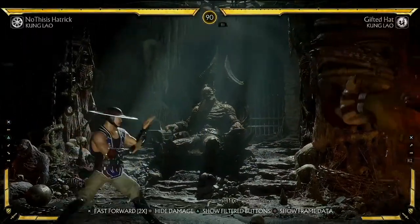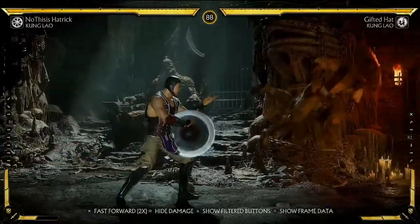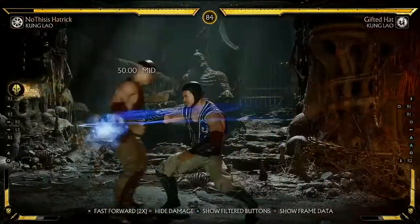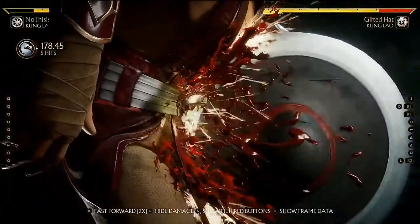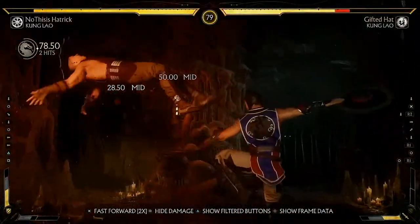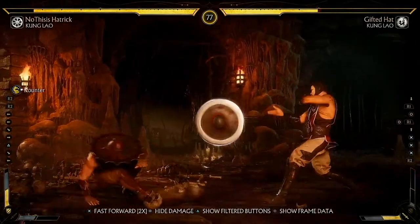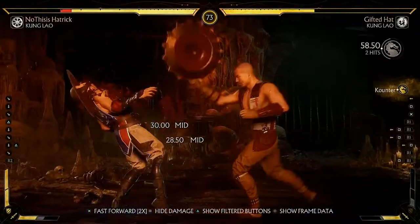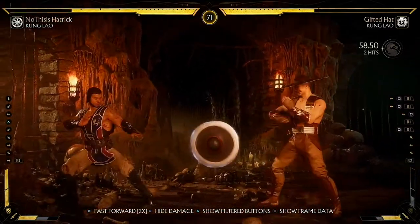Ever since custom variations were implemented into tournaments, I've been able to evolve my playstyle with Kung Lao, and one such move has helped my playstyle so much I wanted to make a guide for those interested in the capabilities Buzzsaw has to offer. I'll be covering the basics of this move, how to use it, and offensive and defensive strategies, so let's get right into it.